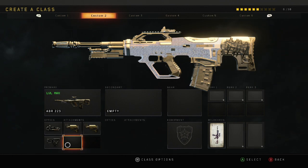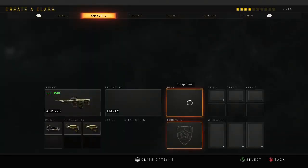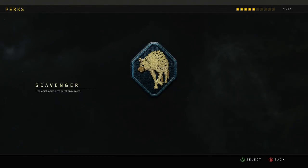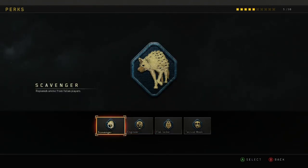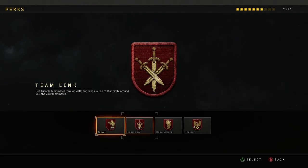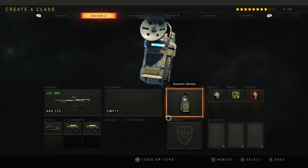You've gotta put the wild card on. Acoustic sensor - disgusting, it is filthy. When it works... it can lie to you. Scavenger - gotta get the fat bags. Then we need Dexterity. Then we're going for Dead Silence, because that helps out with that one.